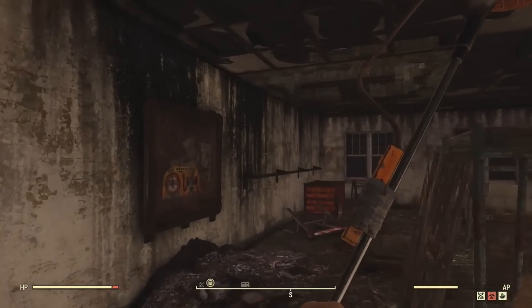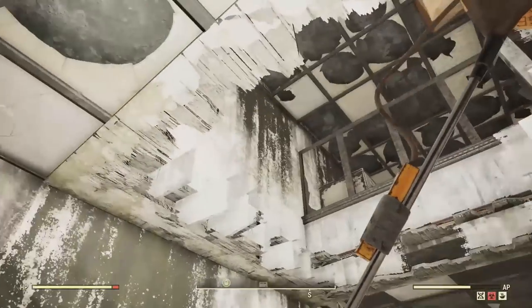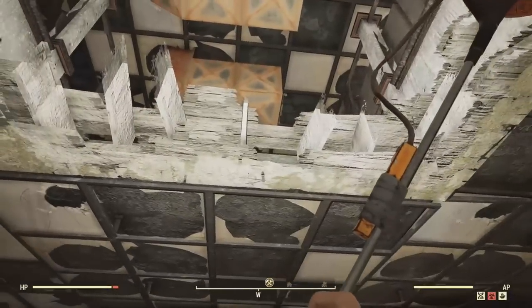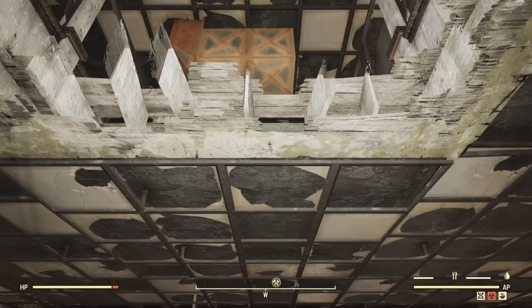So when you're on this level, you're going to look for the hole in the floor right here. If you're on the roof, you should be able to drop down into one of the elevator shafts and find this room.